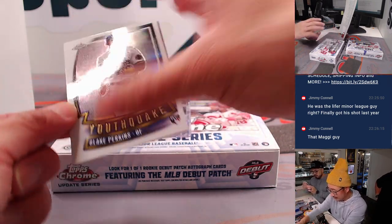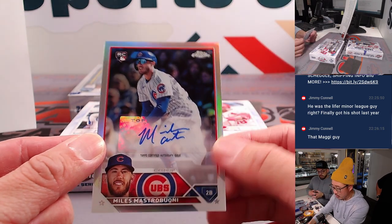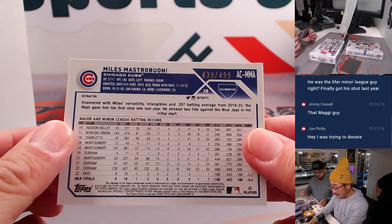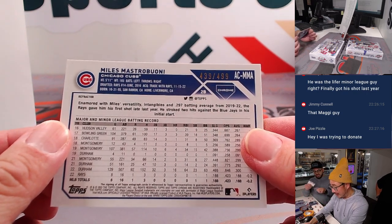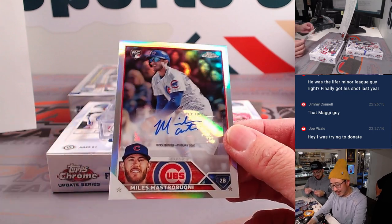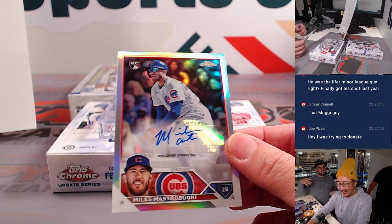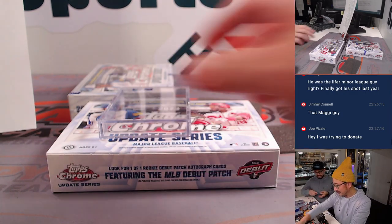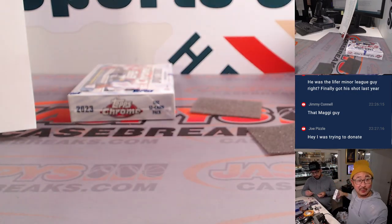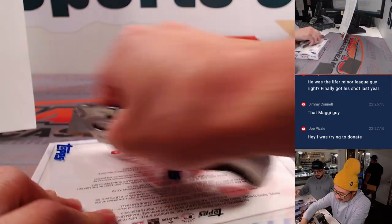And the next autograph behind Blake Perkins is Miles Mastroboni — sounds like a soup. It does sound like a soup, like an authentic Italian. 739 out of 499. I'd like some Mastroboni with Bolognese. Can I please have your Mastroboni special? We're going to get canceled by the Italian-American community — hey guys, don't be offended, we're trying to hype you up. I love Italian food. Next box.